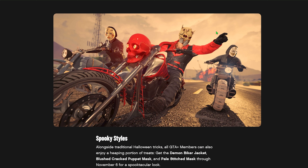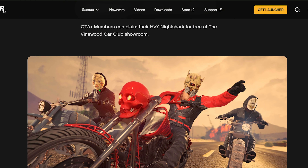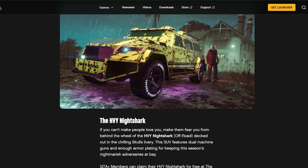Other than that, you guys can see this jacket — it's a leather jacket with a design on the back. There are also two masks. One of those masks is something you can already purchase over at the Arena War section. Basically you're getting two masks and a leather jacket along with the Night Shark with the skulls livery.